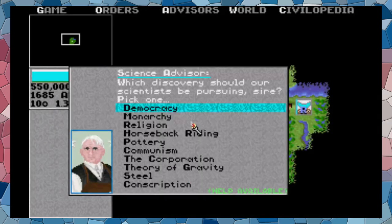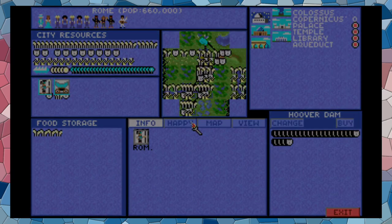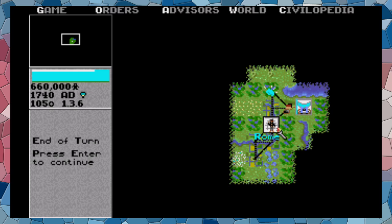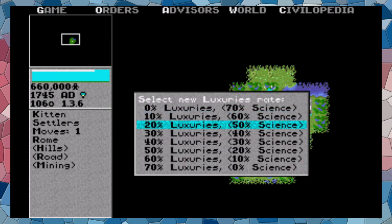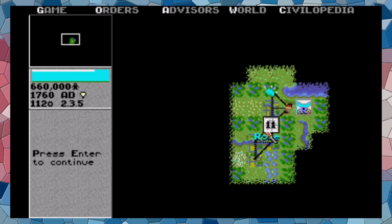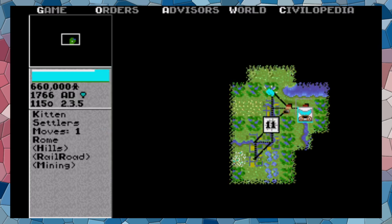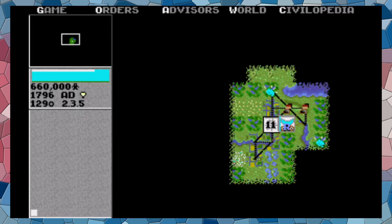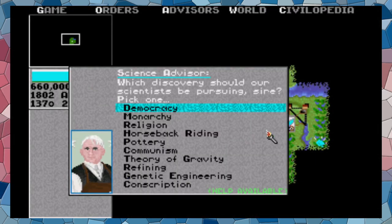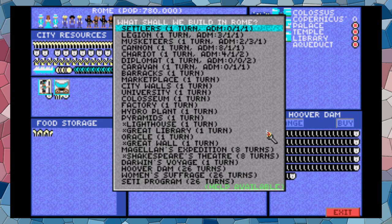There's Hoover Dam. The reason I choose Hoover Dam is: first, it doesn't cost any upkeep because it's a wonder. Second, it gives free electricity for a factory later on if I build one, which also reduces pollution. Overall, you can only build it if you are on a river tile, so if your city isn't on a river tile you can't build this.